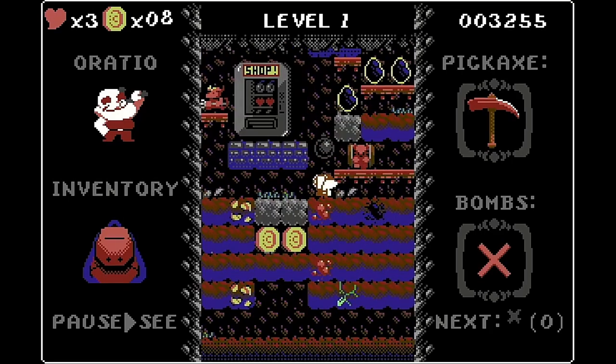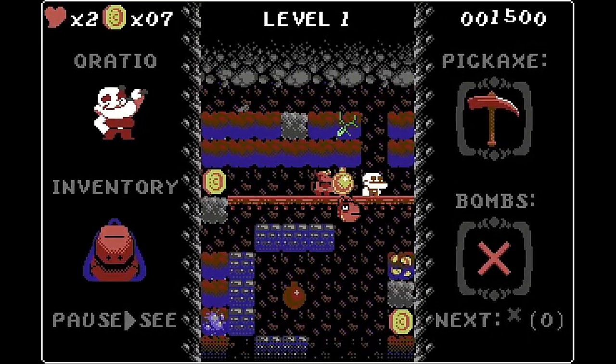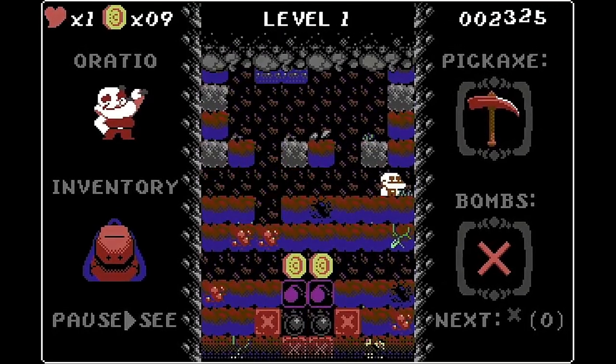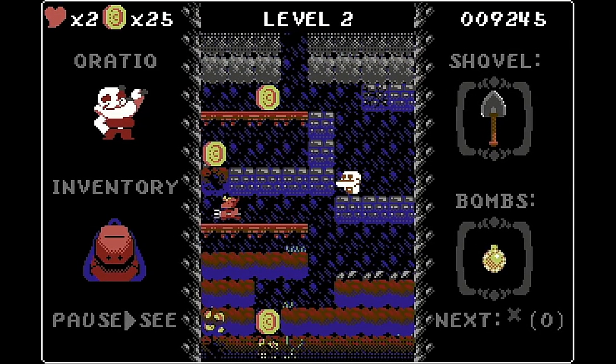Pressing up and dig will toss a bomb upwards as long as we've got one available, and bombs can be used to destroy blocks and enemies. They come in several variants with more powerful bombs able to destroy stronger blocks, and some have different explosion patterns. Your current equipped bomb is shown in the bottom right.